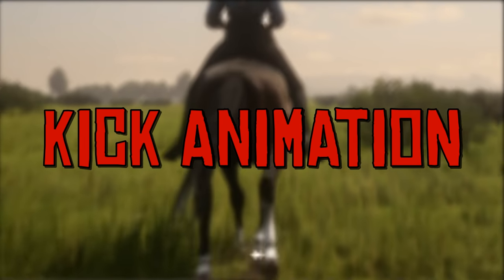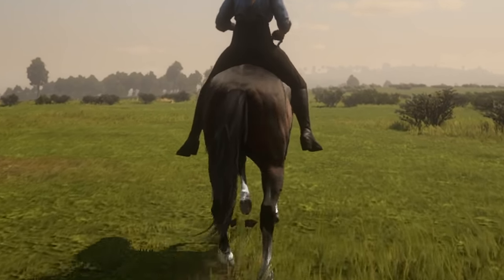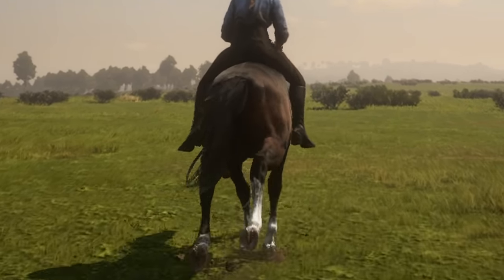The player actually kicks the horse to go faster. When you're increasing your speed, your character will visually kick the horse.